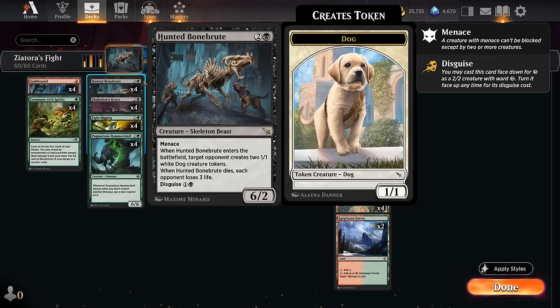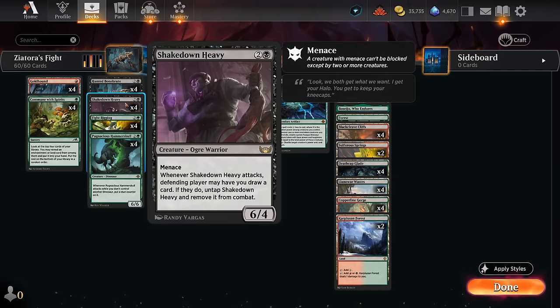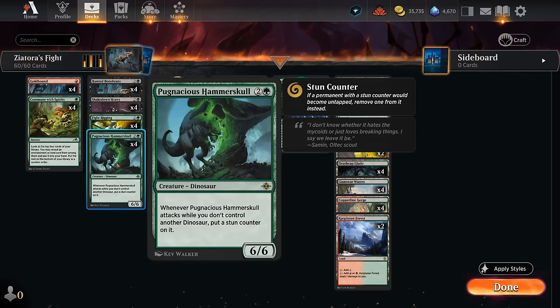Bonebrood joins Shakedown Heavy — a 6/4 with menace — which has a strange drawback: if it attacks, our opponent can choose to untap it and let us draw a card instead of taking damage. Then there's Hammerskull, another three-mana six-powered creature. If we don't have another dinosaur, we have to put a stun counter on it when it attacks.